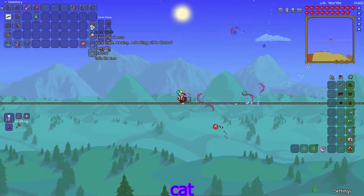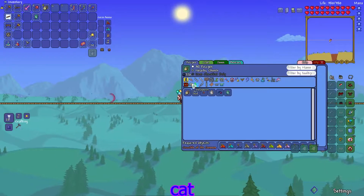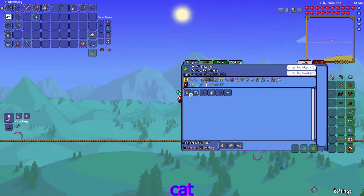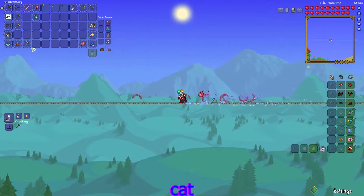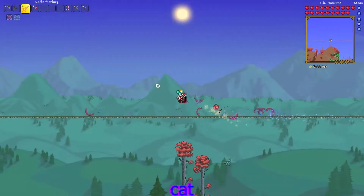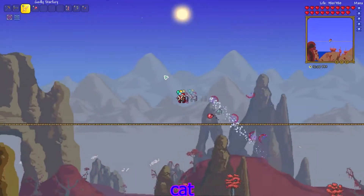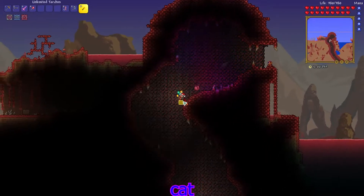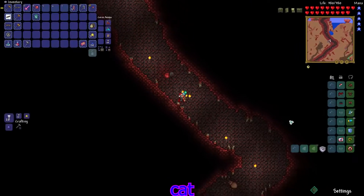I went ahead and made a gold watch, though I'm not sure why it's not telling the time like normally. I think this makes the GPS so I'll have to craft that eventually. I also got a bunch more recall potions because I still haven't found a magic mirror, which is a little annoying. Hopefully this boss isn't too hard because I don't want to go a long ways to get to it.